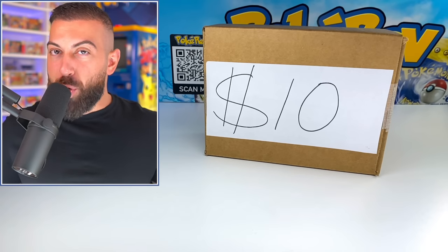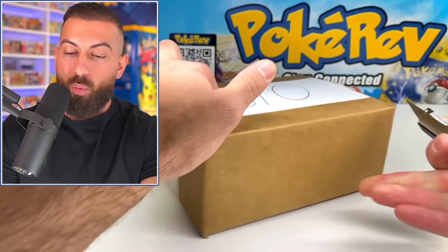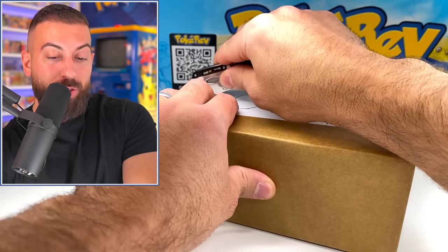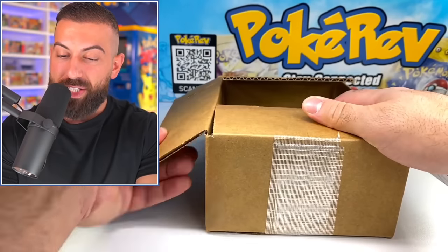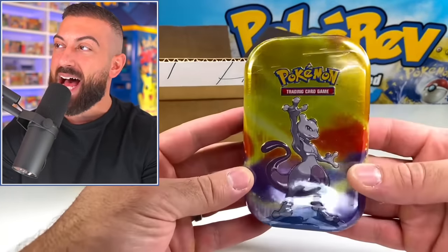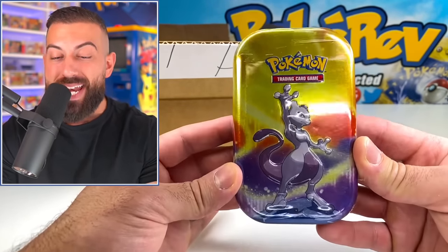Alright guys, I am super excited for this. We're going to start off with the $10 tin. Every single tin is in its own box so you won't know what they are until I get to it. So make sure you stick around for the entire video — trust me, it is going to get crazy. Our very first tin is a tiny little one. It's only a $10 tin, but this is the Kanto Mini Tin from 2019.